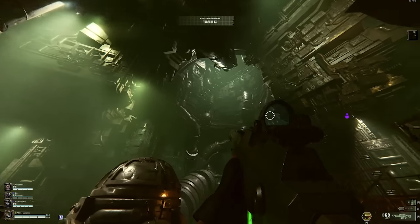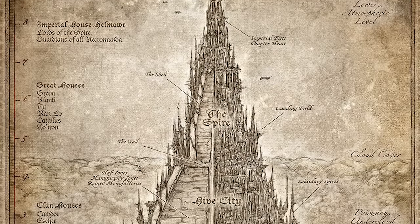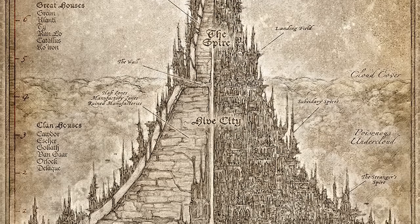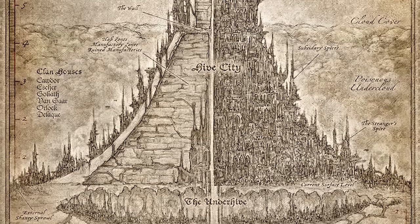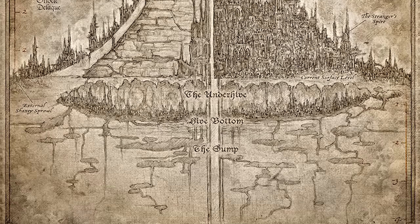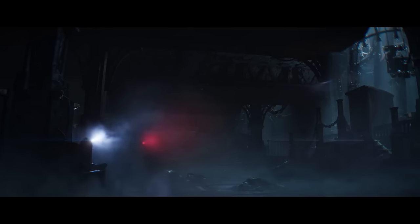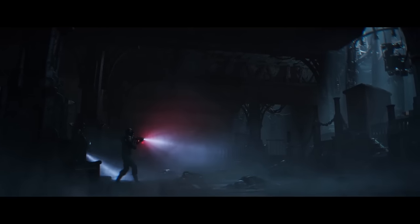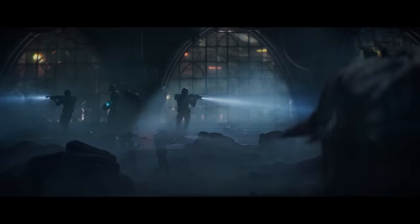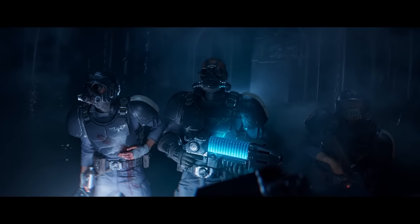Hive cities house millions or sometimes billions of people, with the wealthy ruling classes living in the spires at the top, while the dregs of society live in the lower levels. Even deeper still are the dark worlds of the Underhives — collapsed, desolate remnants of ancient human civilizations that have gone unnoticed and undisturbed for millennia. These dark depths are insanely dangerous, and only the mad and insane would choose to dwell here. The darker corners of the Underhive become breeding grounds for all forms of monstrosity and heretical worship.